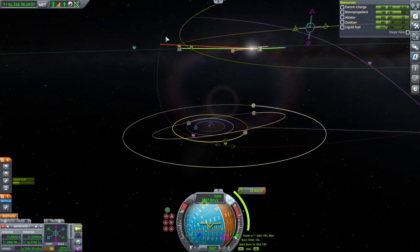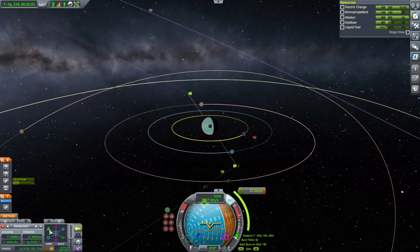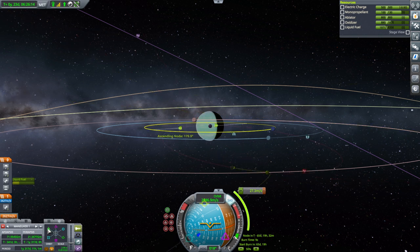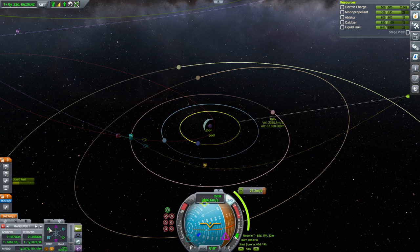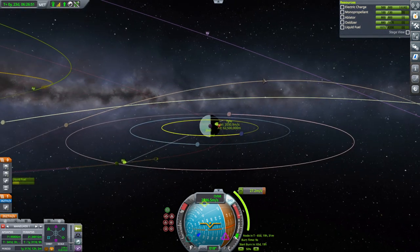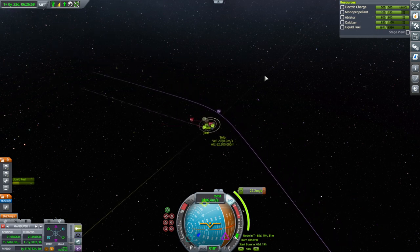Maybe if we do another adjustment here... this got complicated. There's a Bop encounter — a Bop encounter cannot supersede a Tylo encounter. I don't even know what's going on here right now. It feels dangerous. That is a crash course at Tylo. That's a crash course at Juul, but not at Tylo. That's a double Tylo encounter. That captures us into orbit though, but we crash into Juul. That seems safe around Tylo and Juul. We'll try that. Let's go for this mid-course adjustment.